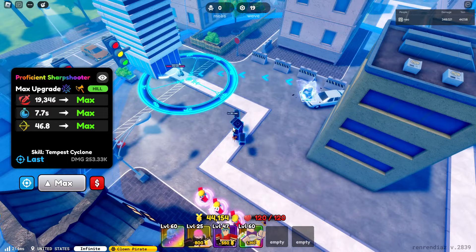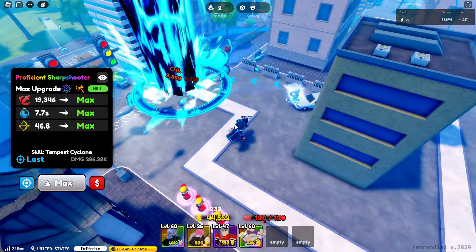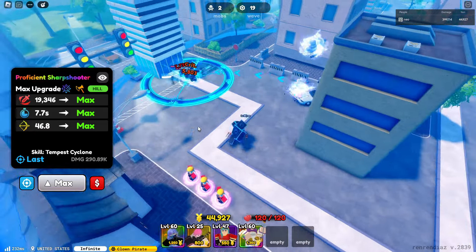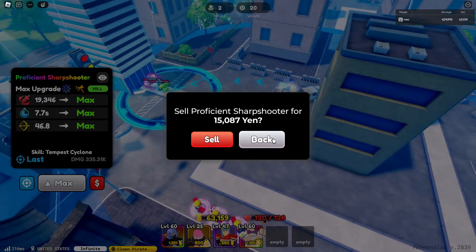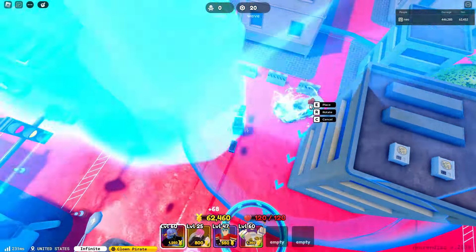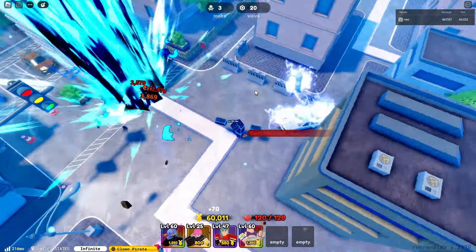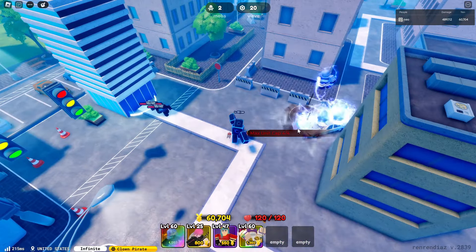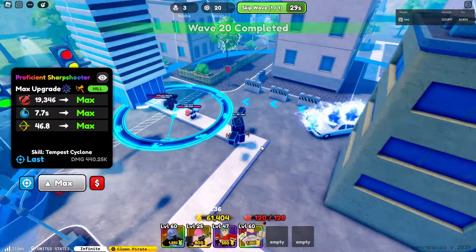This is her final upgrade with a total damage of 19.3K, 7.7 SPA, and 46.8 range. Wow, the DPS is good and the range too. Let's go for a total cost of 60.3K. How many Proficient Sharpshooters can we place? 1, 2, 3, 4. We can place 4 Proficient Sharpshooters. That's it — this is your shiny Proficient Sharpshooter from the banner.